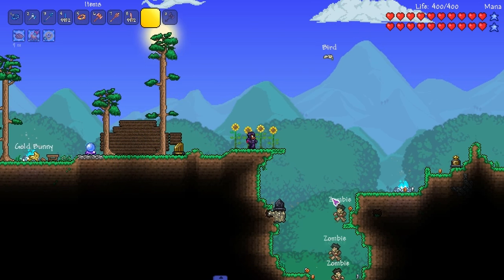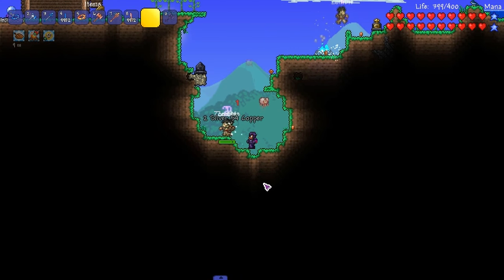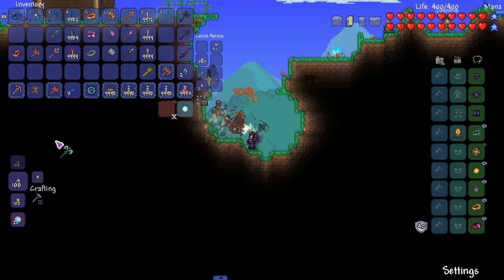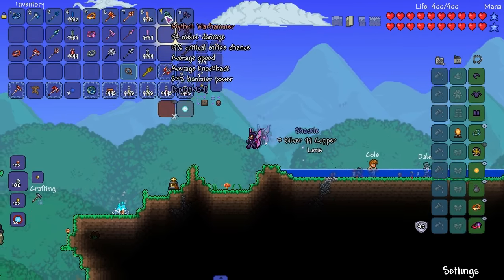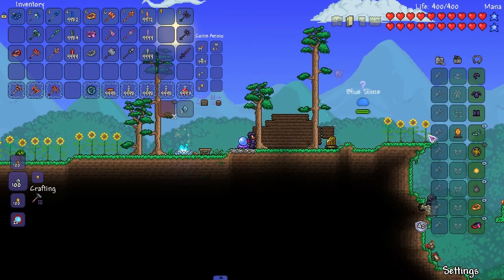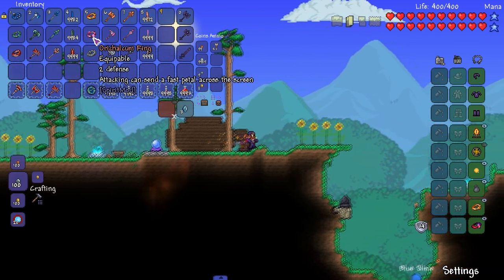We got the Mithril Machetes - using them on some zombies and demon eyes. They go a little bit farther than the Palladium ones, a direct upgrade. Now let's get hit to test the Mithril Charm - it does a really small amount of damage but it deals damage either way. I've always thought about a playthrough using tools as weapons - stay woke on that one.